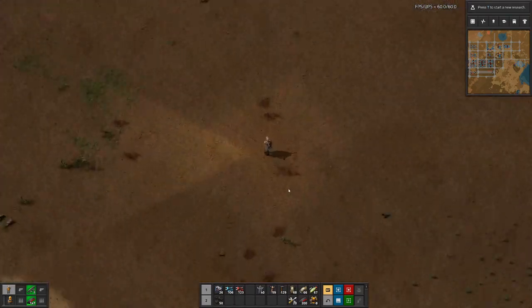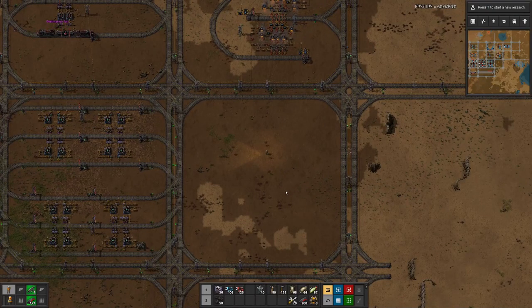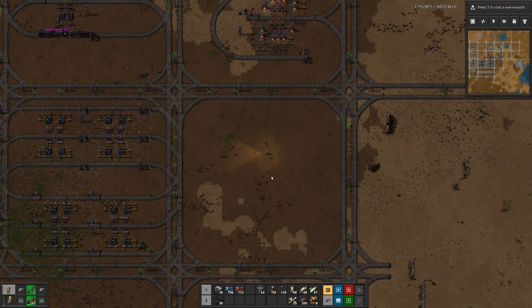Hello boys and girls, my name is Otis here and welcome back to Beltless Factorio. In today's episode we will start off by putting in an electronic smelting array for iron.